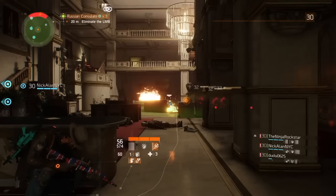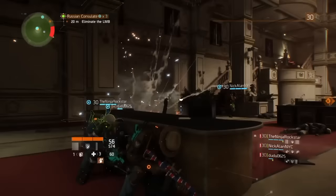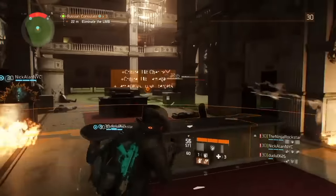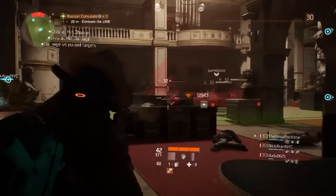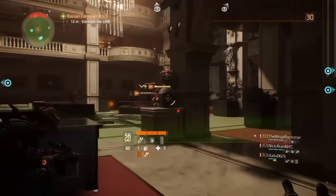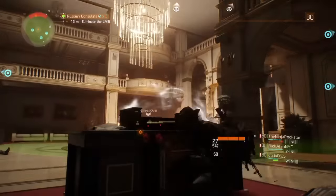We're also getting what's called assignments, which you can do by yourself or some will require a team. Assignments are automatically obtained when you log in and can be tracked from the map via the menu called Mission Overview. Assignments are for a limited time — 24 hours for daily assignments and seven days for weekly assignments, after which they'll be replaced by different ones. Assignments come in three categories: combat, dark zone, and crafting.